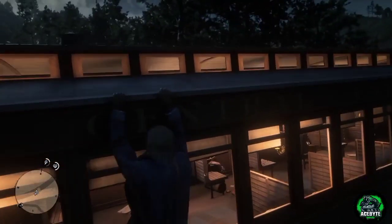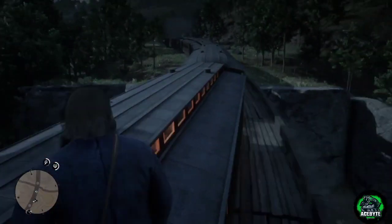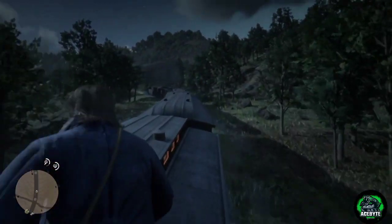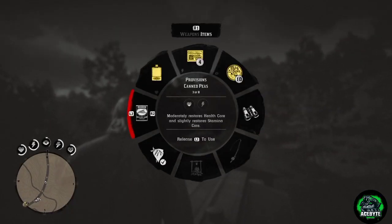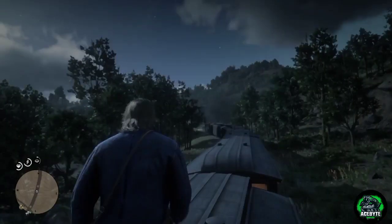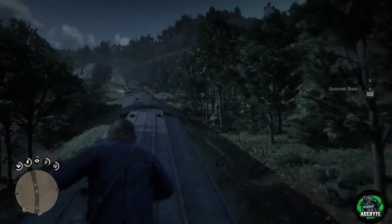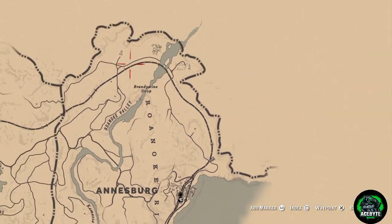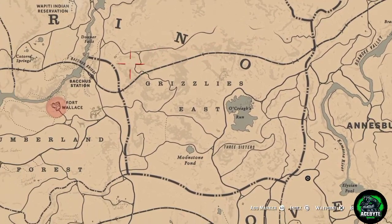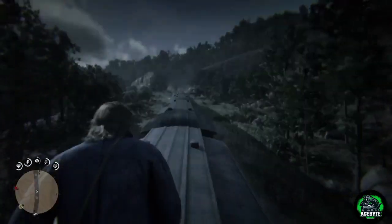I've successfully jumped onto the train. The next thing you need to do from here is call your horse repeatedly. The reason is that once you reach the tunnel you need the horse for a getaway, otherwise it's going to be difficult. From here, go to the front carriage by jumping and make sure not to fall down. Let me also show you on the map — right on top of the R in Grizzlies, put a waypoint and stop the train once you reach there.